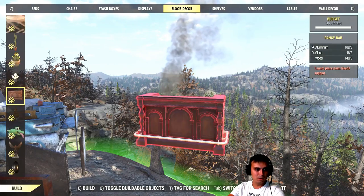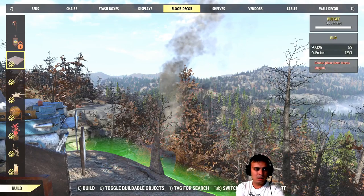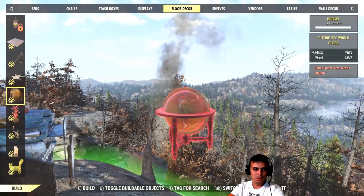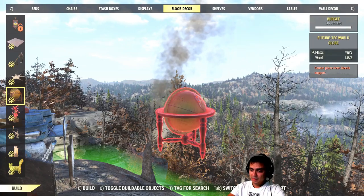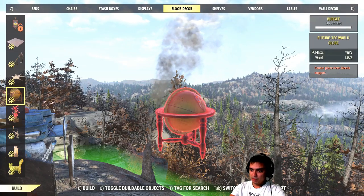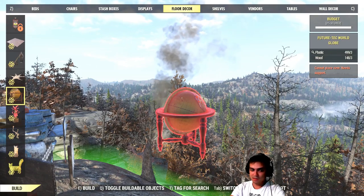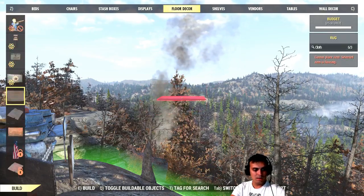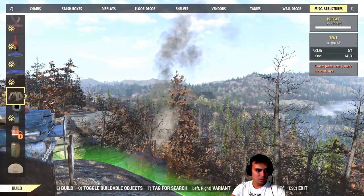In floor decor, you should be seeing one of the plushies — navigate and you'll find the plushie. Also over here, if I'm not mistaken, the globe is here as well. That's how you find it — it should be right there on the spot. The lamp is in the lights section. There's also the plushie lamp. The standee — that little dude — I believe that's in misc as well.